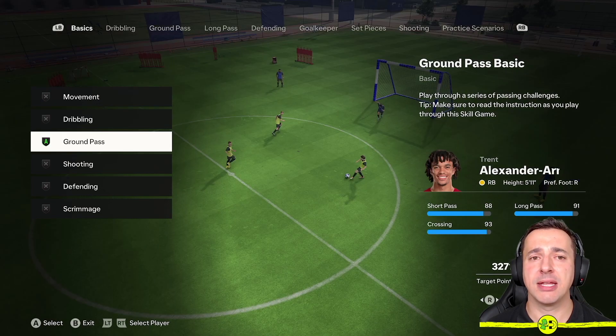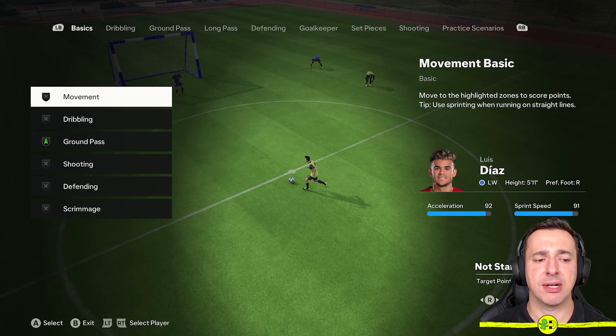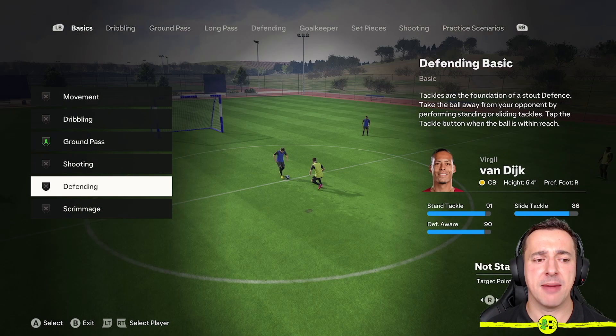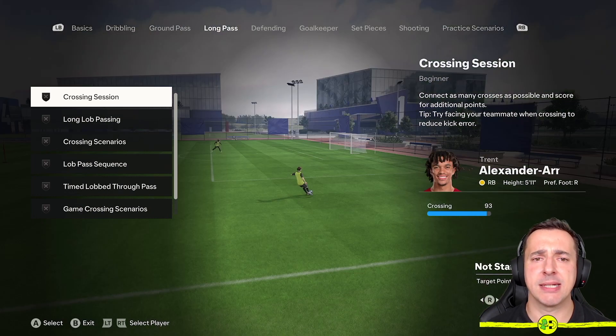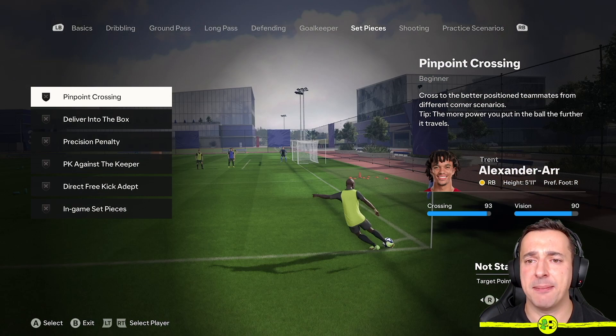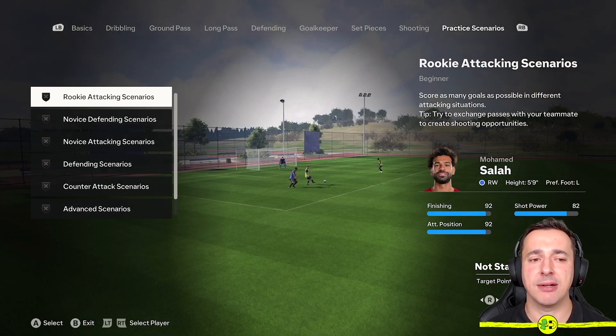The higher the score the better, so it gives you a good idea of how you're improving and understanding these simple concepts. As you're happy with the basics you can move on to dribbling, ground pass, long pass, defending, goalkeeper, set pieces, shooting, and practice scenarios. I'm not saying you have to do all of those, but it's really going to help you on your journey. Have a look at the areas you're not sure on and go through those.